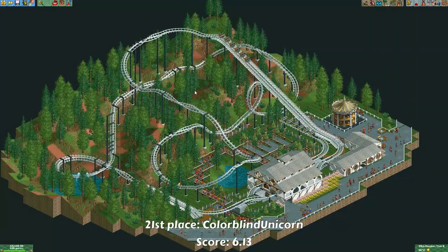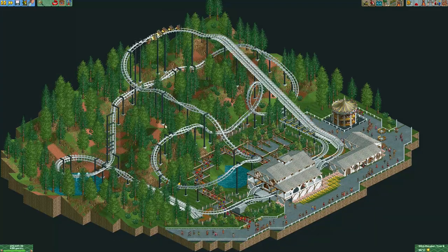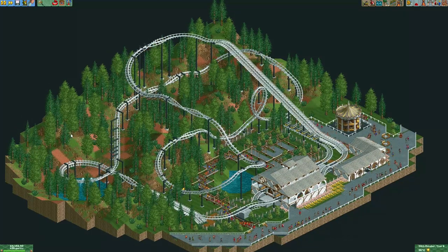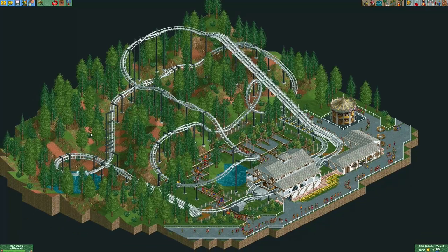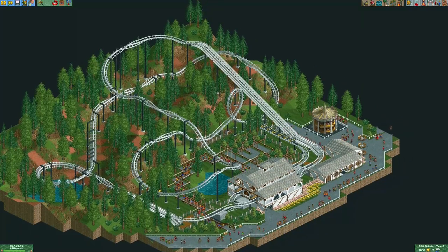Here's the entry from Colorblind Unicorn. The landscaping was slightly disappointing in my opinion — I really like the height differences, the trees, and the ground texturing, but it's usually better to have more decorations rather than just landscape. As for the laydown coaster, I really like its layout — it's very down to earth, and I think this is a pretty realistic layout.